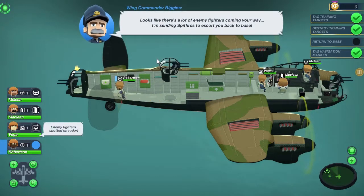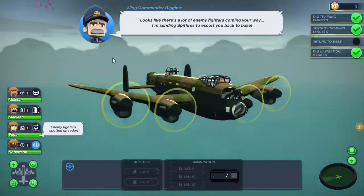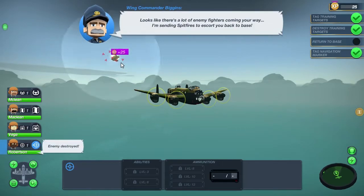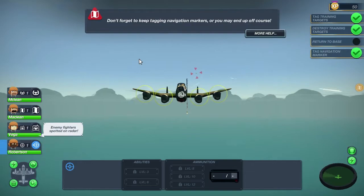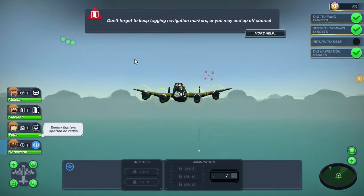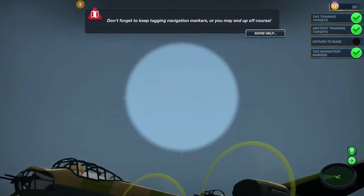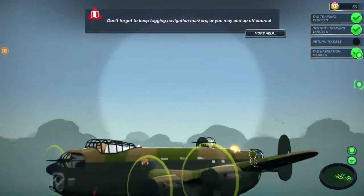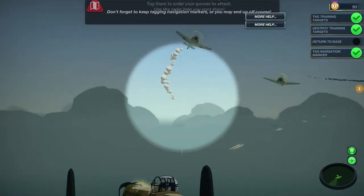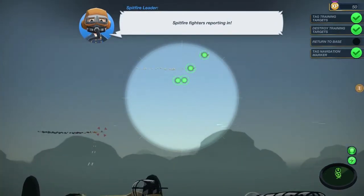Those of you that have played FTL will know about moving crew members around. Your navigator will create navigation markers for you - tag these navigation markers as they appear to stay on course. We return to base. We're receiving reports of enemy fighters in the area - return to base immediately! The top turret is usually the best one. Your radar will reveal and keep the location of nearby enemies, keep an eye on it. We're gonna get combat in training - there's some there!